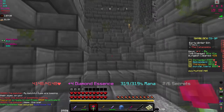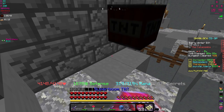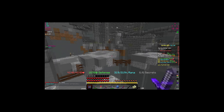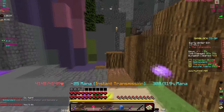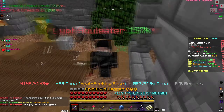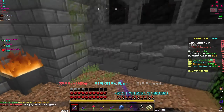I remember this dungeon layout and I finally figured out where the last secret is — you have to explode the wall. I always used to get five out of six but now I know. Also, I want to get the new super cleaver because it looks really fun, but I need to reach catacombs level 28 first.